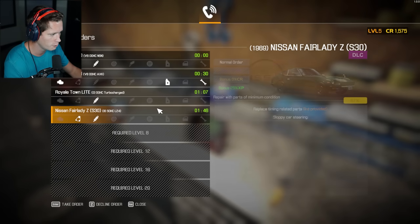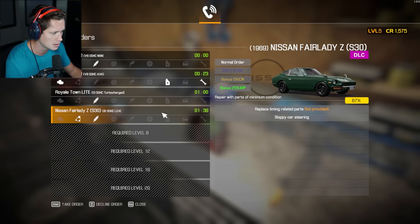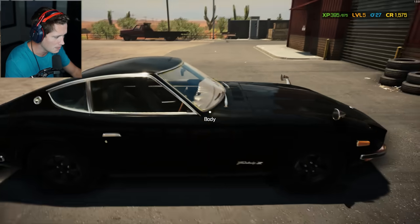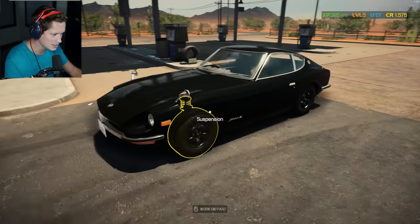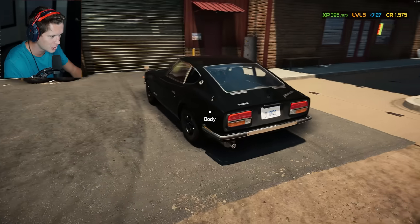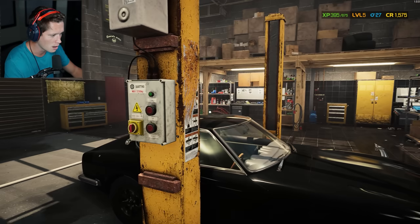Let's see what we've got on the phone. We do have the Fairlady Z — timing parts listed and sloppy car steering. I think I'm going to hold out in case a GTR shows up, but we've got to keep it rolling. These things are beautiful — I'd love an old school Nissan; it'd be an R34 no doubt, but this would be a close second. Love the look of these things.